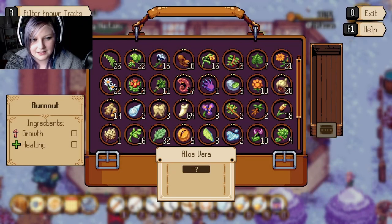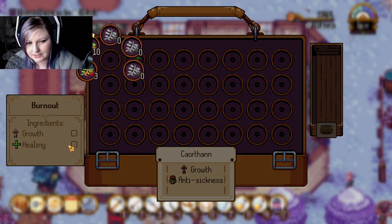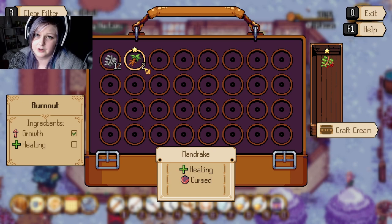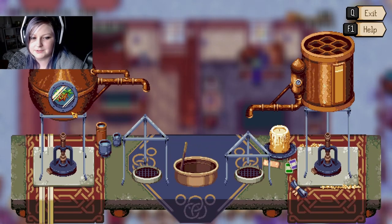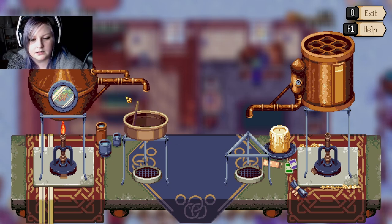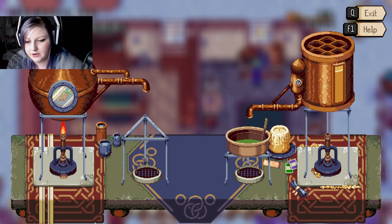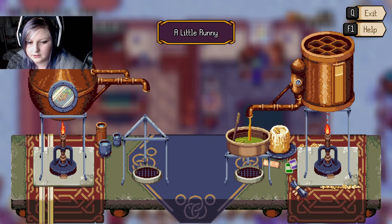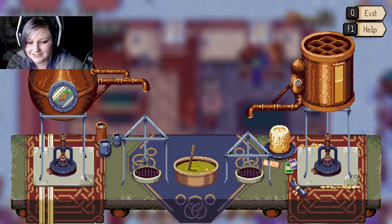We're going to do burnouts. We're going to filter by known traits — we've got growth and anti-sickness. We need growth, so we'll choose one of those. We only have mandrake, so we are going to get an added effect of cursed, but that's okay — it's the best we've got and sometimes you just have to work with it. So we're going to turn this up and start collecting: one, two, three, four, five, six, seven. Then I'm going to turn this on and run it until it says perfect, then bounce between the two until it's the perfect consistency. And we're done — it's perfect.